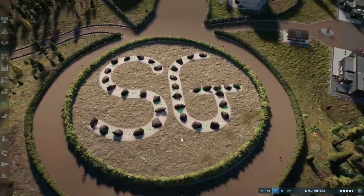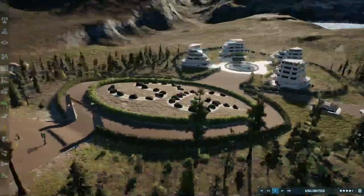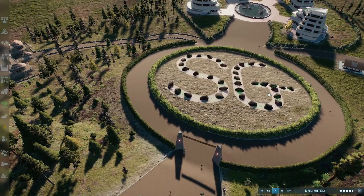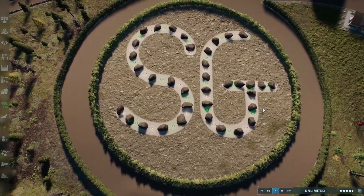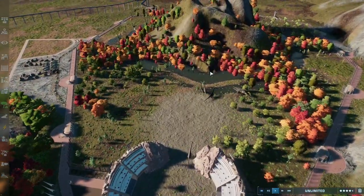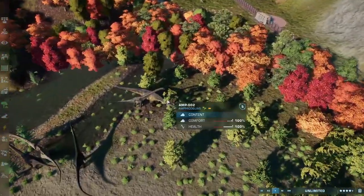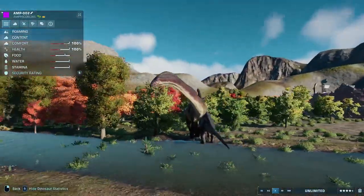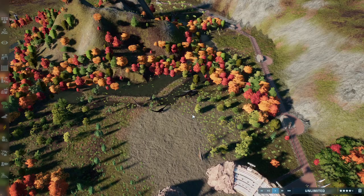Hello everybody, this is Stringymo here for a Jurassic World Evolution 2 Megapark video, because that's what it is. I've decided to start work on a park and play Jurassic World Evolution 2 the way it's kind of supposed to be played. We're going to build a Megapark using mods, of course — why wouldn't you use mods? We're here for this big sauropod exhibit, all based on this beast of a mod, the Amphacelia mod. Without further ado, let's begin the timelapse.